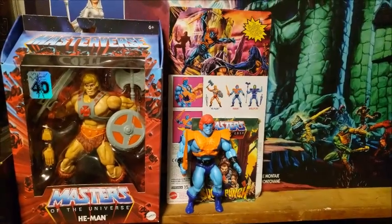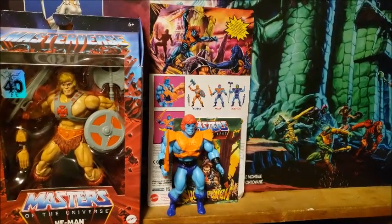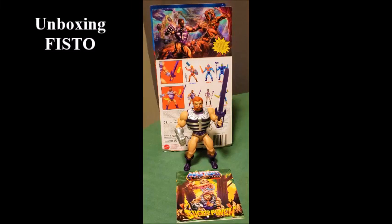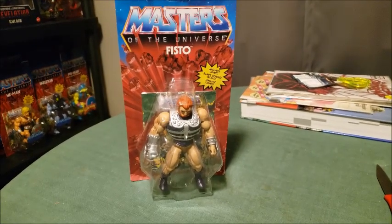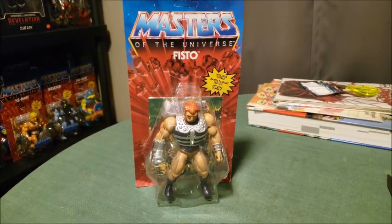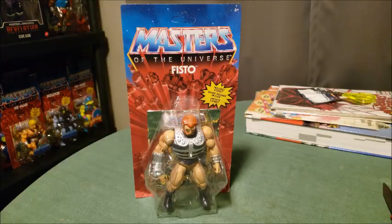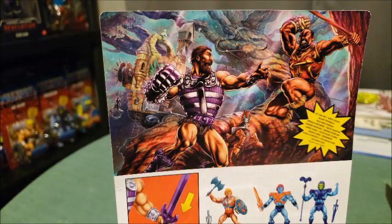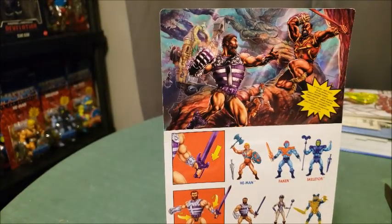So now it's time to move on to the next figure, who's going to be Fisto. You can see Fisto here — there's his card and everything. Let's take a look at the back. There's the card art on the back. Now you see how he's fighting Jitsu, which is why I'm also opening that figure. So we'll get Jitsu opened up along with Fisto and see what he looks like and what his mini comic looks like. I'll be right back.